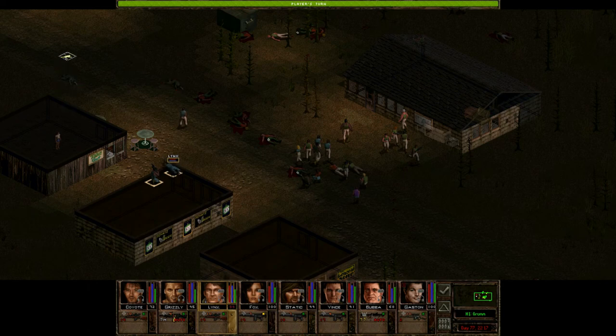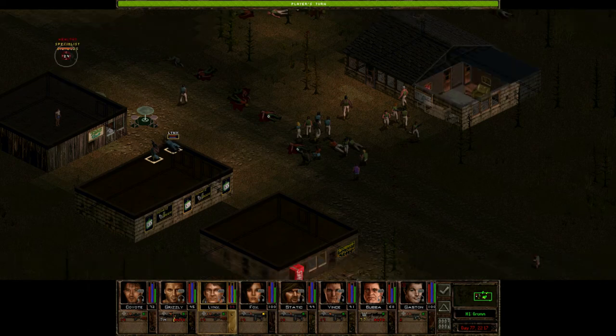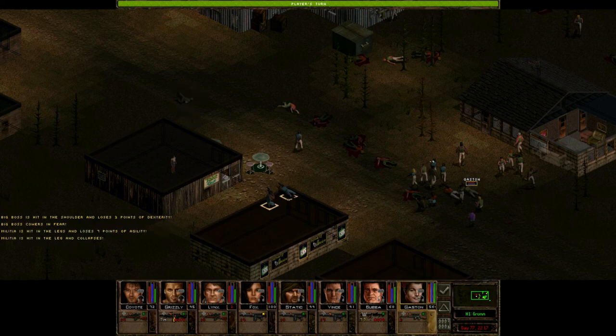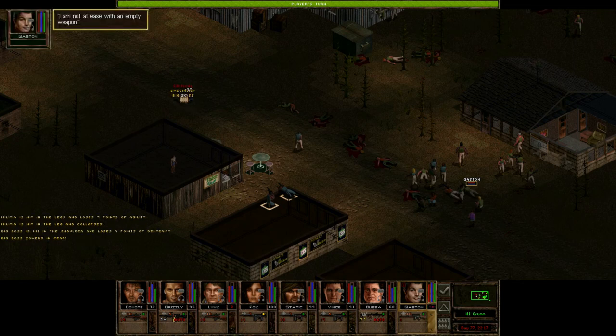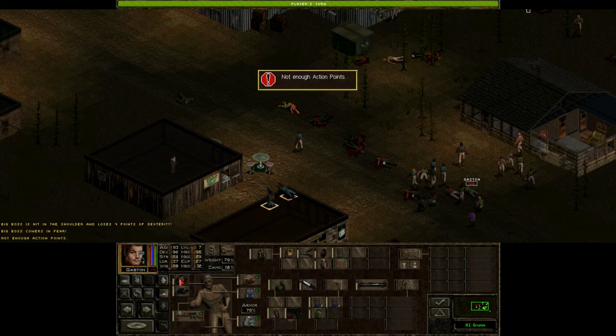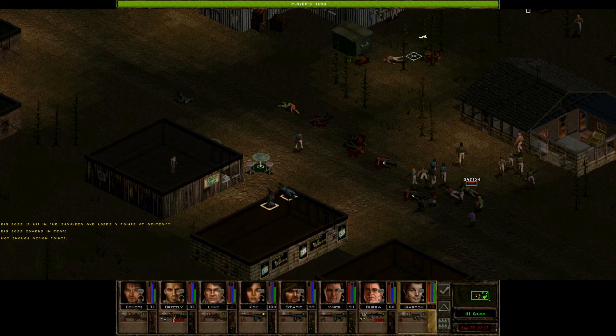I did not mean to do that — I meant to hit that button. You can't exactly see him, but he can still shoot him. I'm fine with that. Not at ease with an empty weapon — it went better that time. I'm out of AP ammo though, so we're going to be switching to hollow points next.